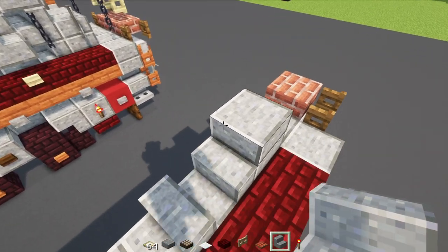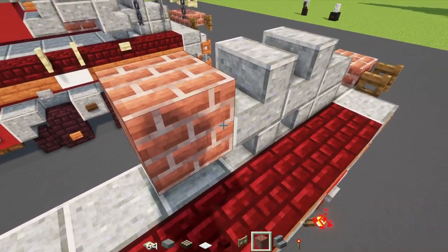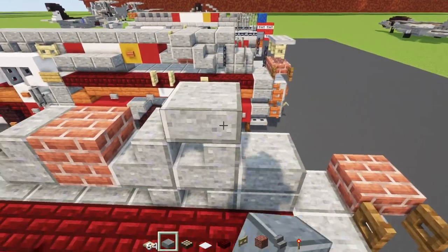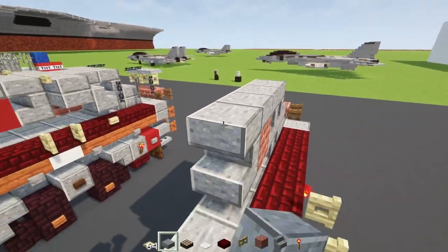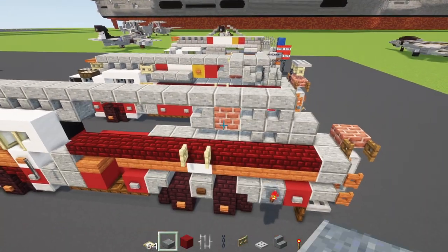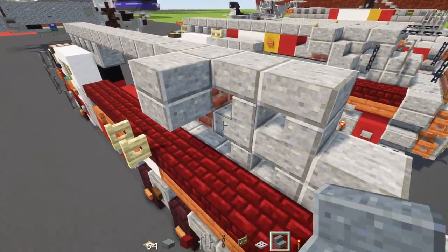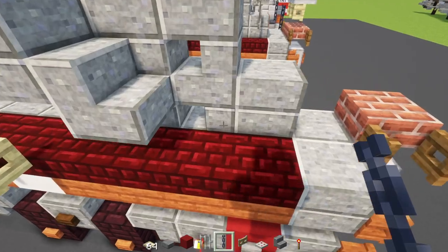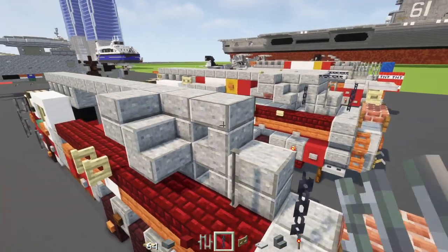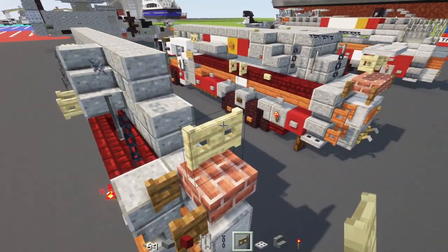Add polished andesite stairs facing towards the front, another stairs in the front, a brick block, then another stairs. Add polished andesite slab on top of the stairs and make it go all the way across to the front. Then add two polished andesite slabs, polished andesite stairs facing the back, a chain block, an iron bar, and a horizontal chain.